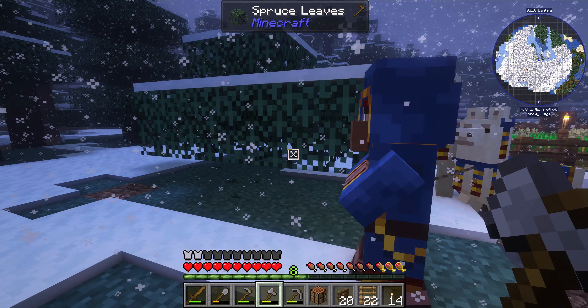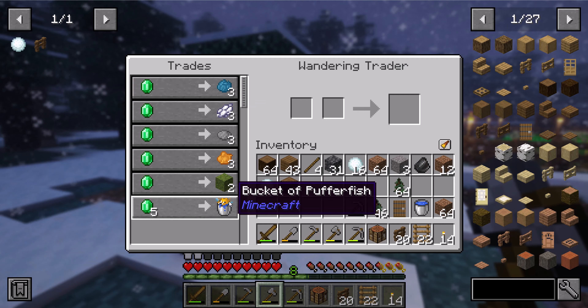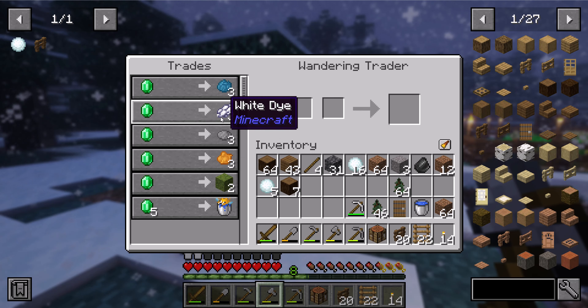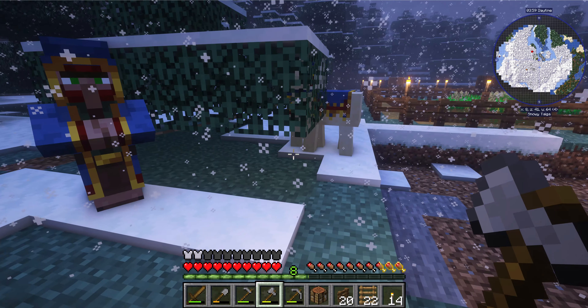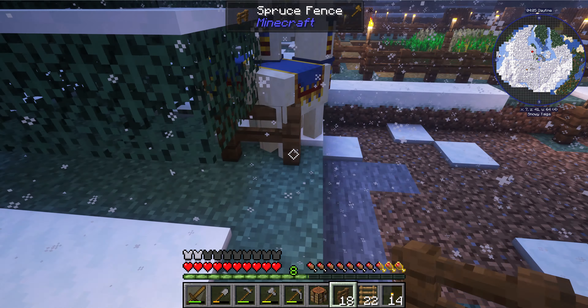I hear the trader. He's pretty handy if you have emeralds — moss blocks, bucket of puffer fish. You get a lot of kind of interesting things from him early game. But we don't have any emeralds right now.